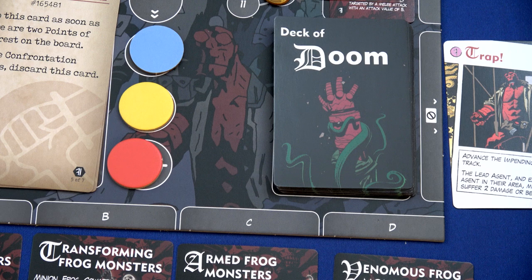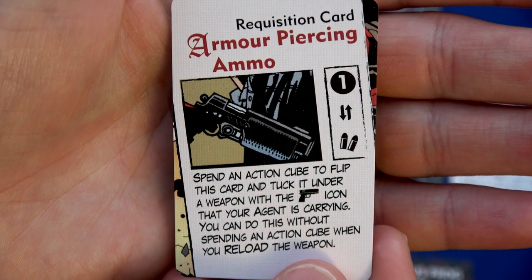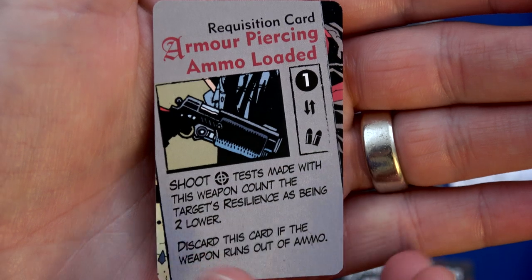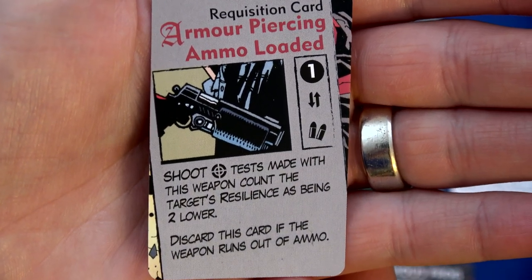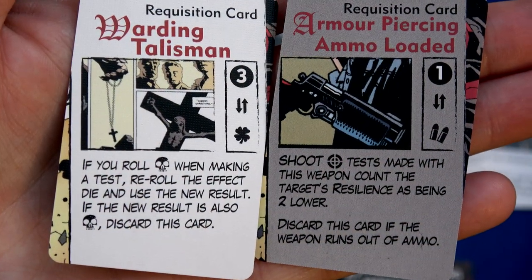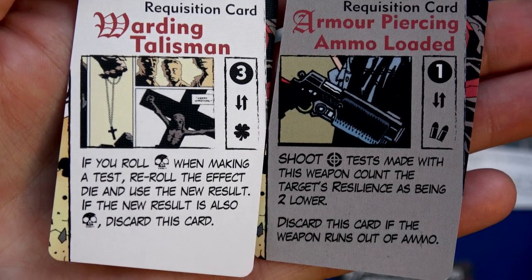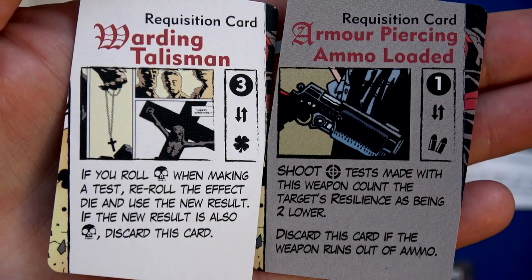Spend an action cube to flip this card and tuck it under your weapon. He now has armor piercing - his shoot test gets to reduce resilience by two. You run out of ammo in this game if you roll the skull result. I also gave him the warding talisman, so if he rolls that skull, he gets to re-roll it. So very likely, he's going to keep his armor piercing ammo the whole game.